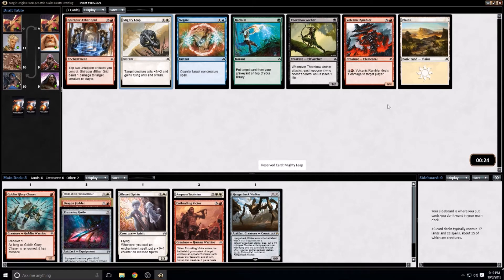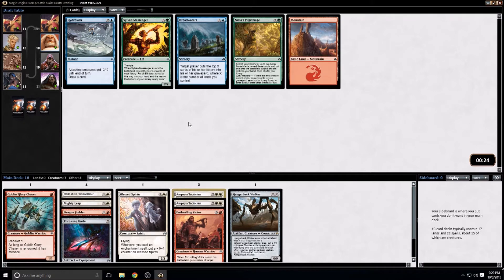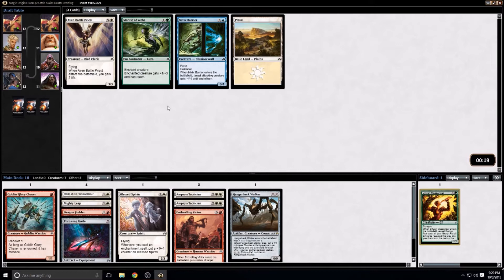I wouldn't mind having one Rambler, but it's a common. It's a six-drop and an okay finisher — I've definitely seen the three mana for one damage to target player be relevant. But I think we stick with the Tactician for now. There's just nothing else here — we'll take the Sylvan Messenger to the sideboard.